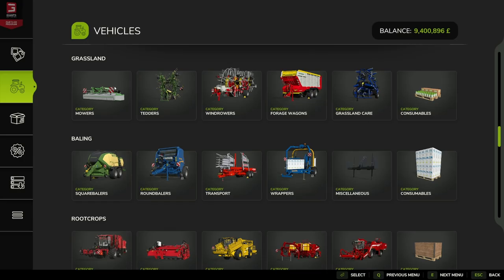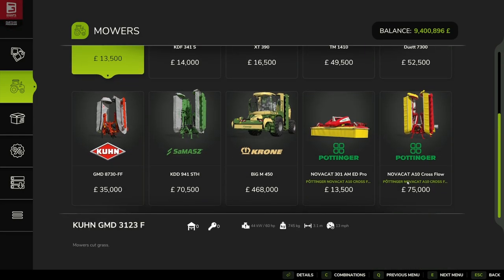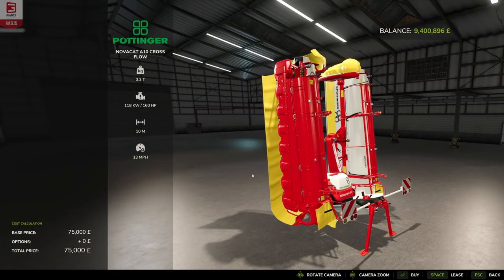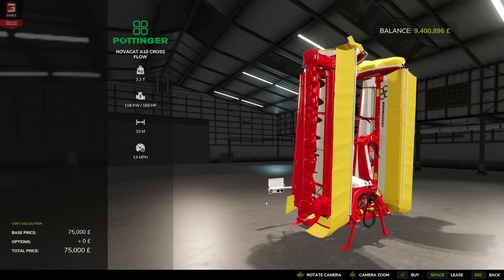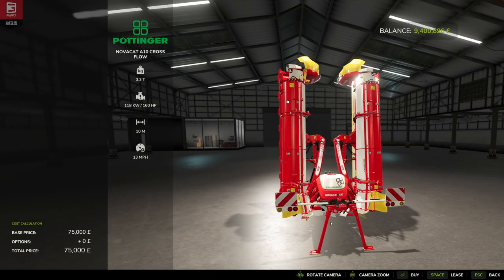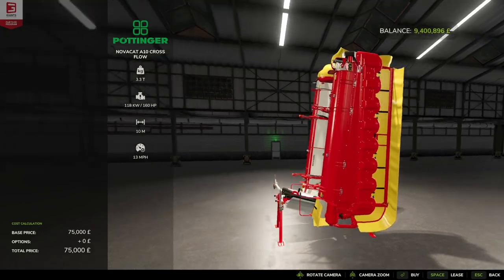The Pöttinger Novacat A10 is under mowers, specifically under grassland mowers. If you come down you'll see it's a double pack. We've got the Novacat A10 Crossflow which is 75,000. These are some of the more popular attachment mowers we've had in the game over the past few iterations, so it's nice to see them make their way back in. Looking very nice in the store. No customizations. We've got a 3.3 metric ton weight, a required horsepower of 160, 10 meter working width, and a working speed of 30 miles an hour.